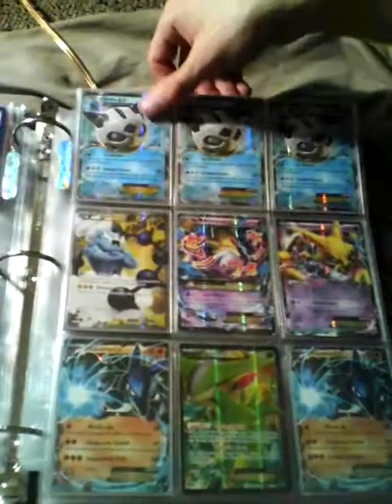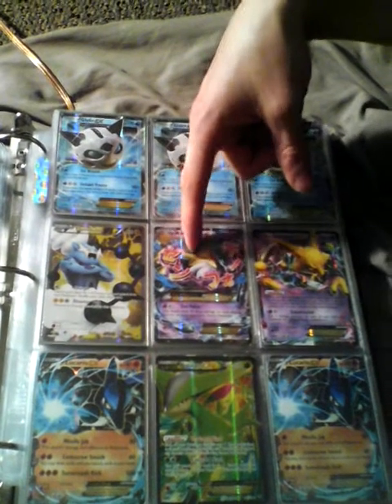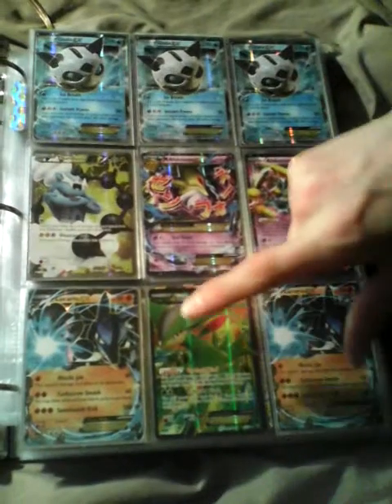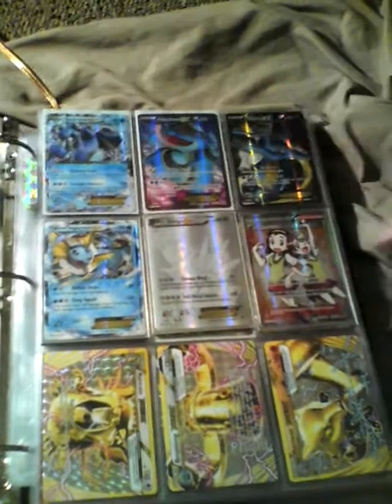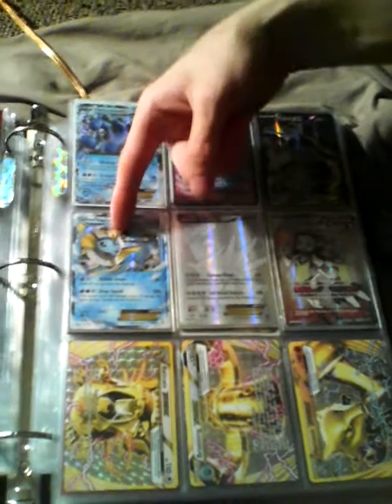Three Gallade, one Mega Alakazam, Thundurus, three Alakazam EXes, a non-EX Thundurus, two Lucario, and a full art Virizion. Two Scizor with one full art, one non — the other ones are in a deck. Another full art Indra, Vaporeon EX.